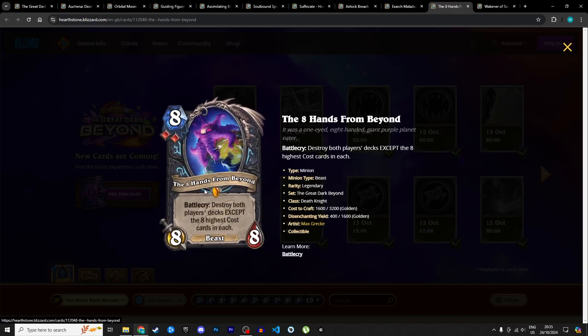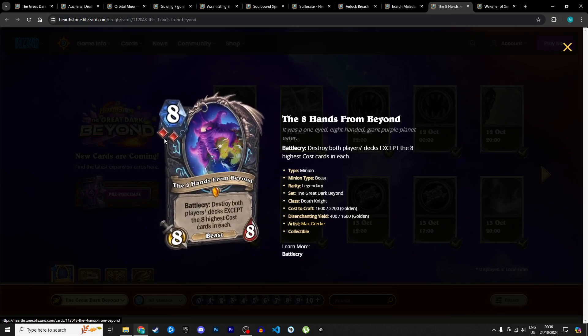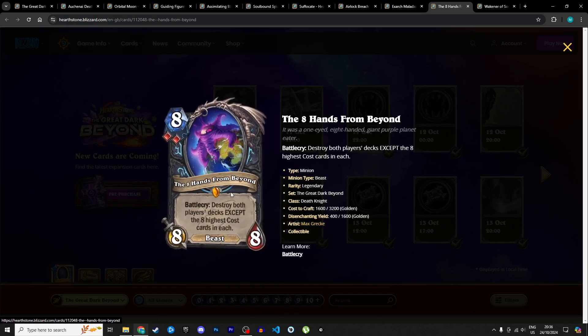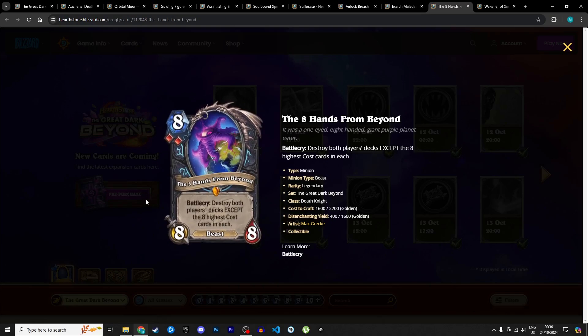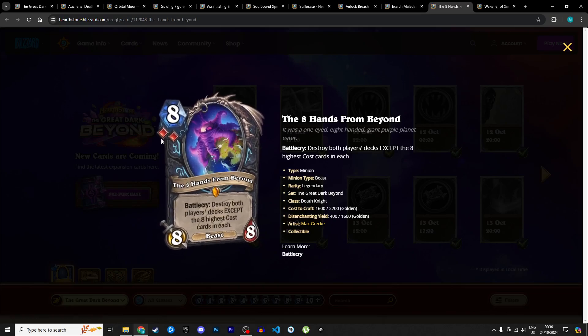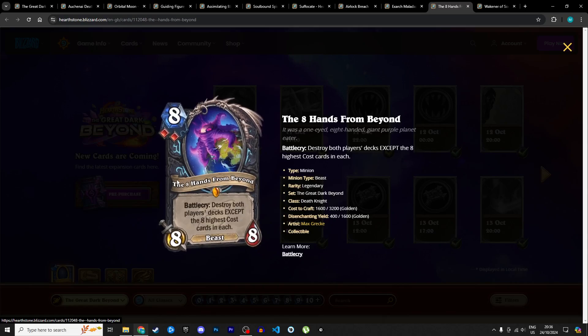Next we have the other Death Knight legendary: Eight Hands from Beyond, an 8 mana 8/8 beast with double blood rune requirement. Battlecry: destroy both players' decks except the 8 highest-cost cards in each. The idea is you're playing a control deck where your high-end cards are better than your opponent's, and you grind them out. But you're also destroying your own cards and won't win in fatigue if you have equal cards remaining. It's a very weird card and the double blood rune requirement restricts it heavily. I'm giving it 2 stars in Standard and 1 in Wild.